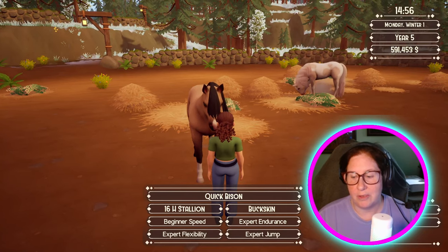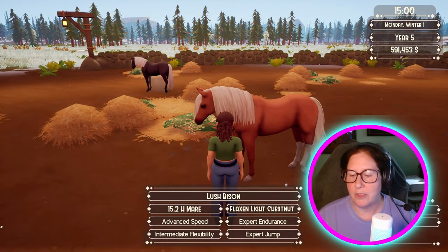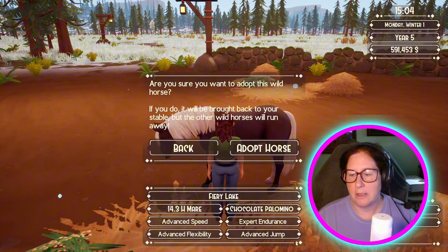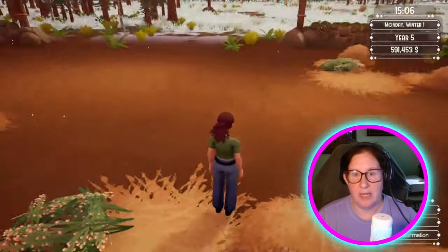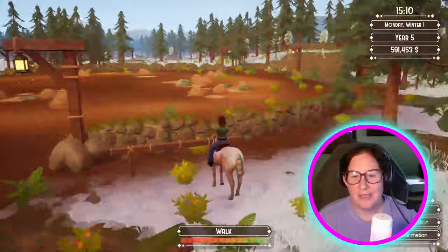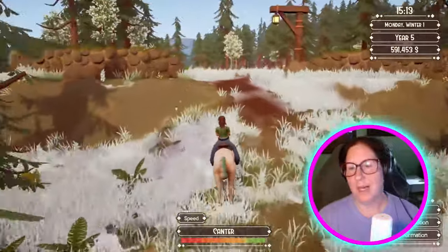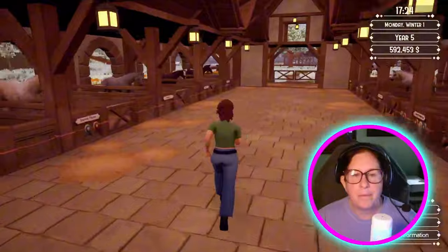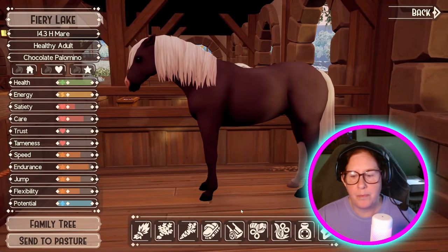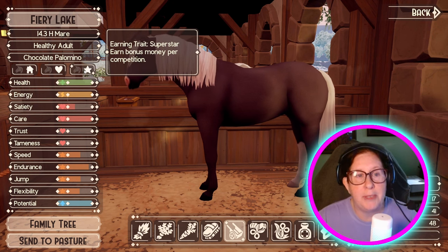This guy has three expert. One expert. Two experts. I think this is our winner — we're going to adopt her. Because she's got all the high jumps, all the high stats. But that was a nice group of horses. So let's go look at our new horse. Chocolate Palomino. So she has the Superstar — earns bonus money per competition, which is an awesome trait.